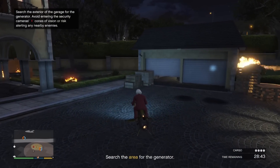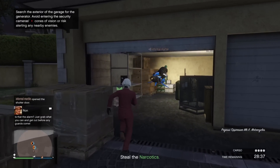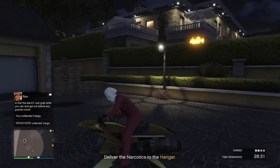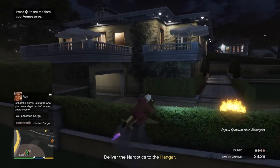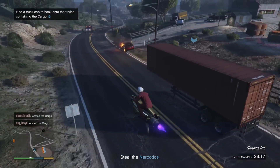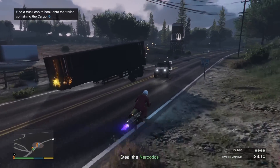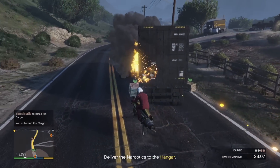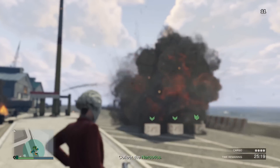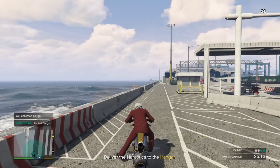Some other source missions are really simple. One will have you blow up a generator on the side of a building, which opens the door — you go in, pick up your crate, and dip out on your Mk II, Sparrow, Kuruma, or F-160. Another mission has you take out some bad guys and pick up a trailer, but you don't have to haul the trailer — just blow it up, the crates pop out, and you're on your way.